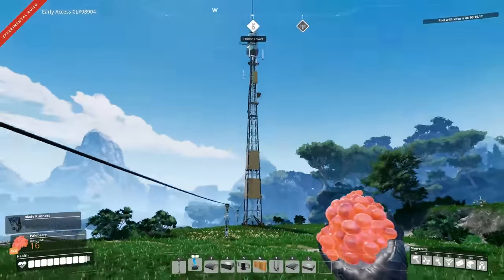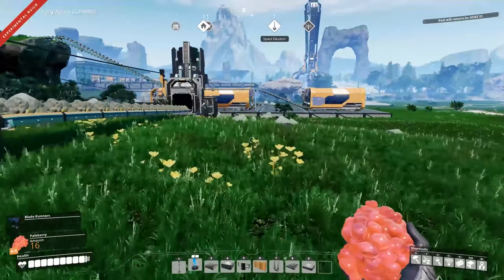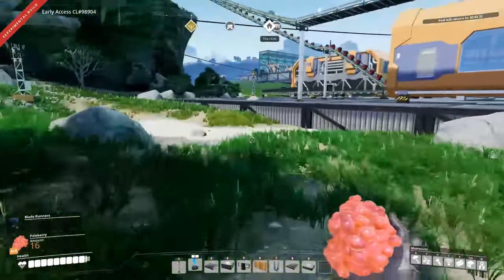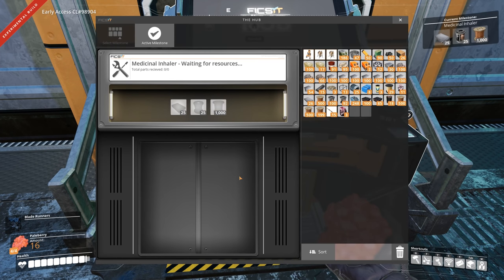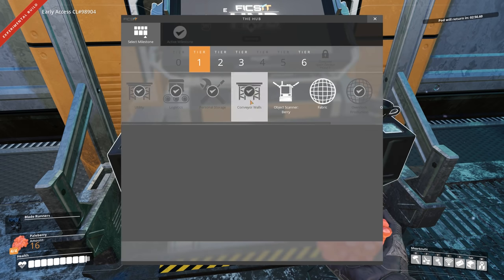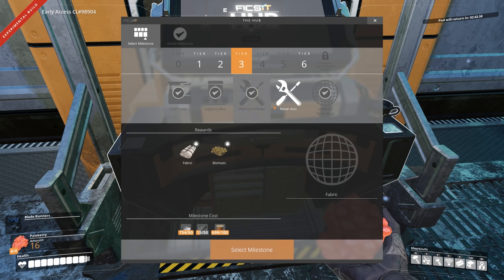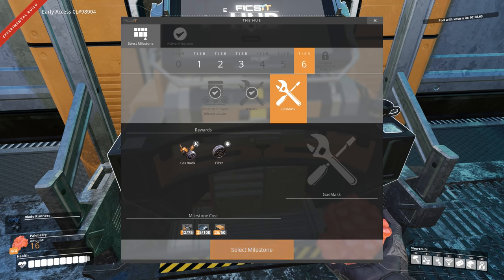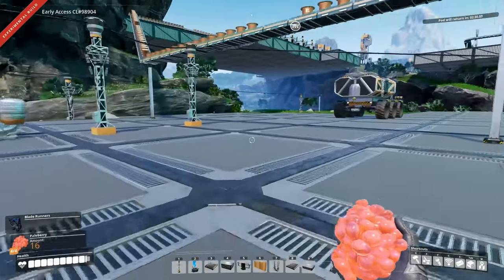The new milestone unlocks more body slots, which is pretty good. With that done, we're done with the crystal oscillators. Let me check the research again to see if we can unlock any more stuff. We should probably upgrade from berries to a medicinal inhaler — may as well take that. It requires some rotors and some wire, and we've got plenty of wire now. Fabric just brings in parachutes which automatically apply when you fall off high things. A gas mask is probably useful as well, but I don't quite have the materials for that — computers are another thing entirely.